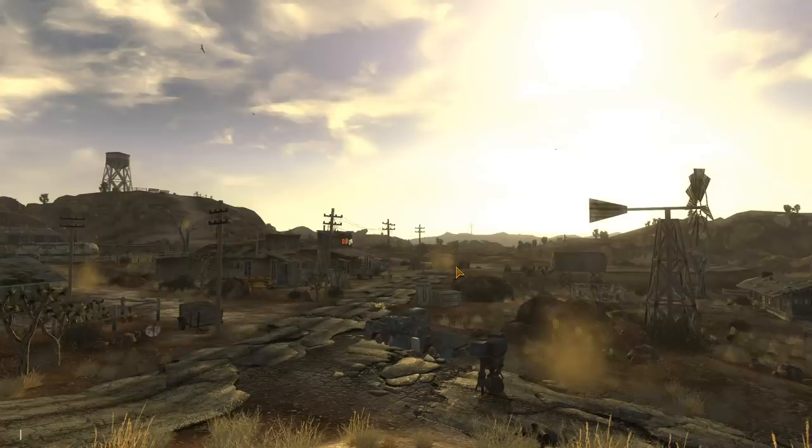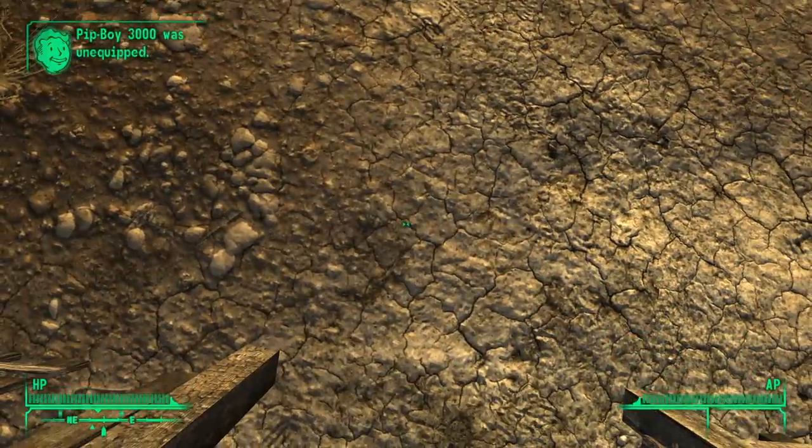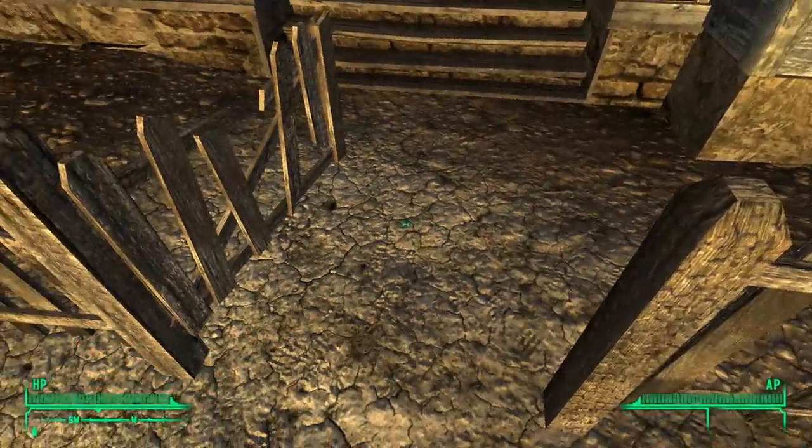Now how the hell do you even remove the Pip-Boy? Well, you can't — not through any normal means. However, console commands save the day. All we need is the base ID for the Pip-Boy, and we can permanently remove it. Enter player.unequipItem00015038 into the console window, hit enter, and voila!